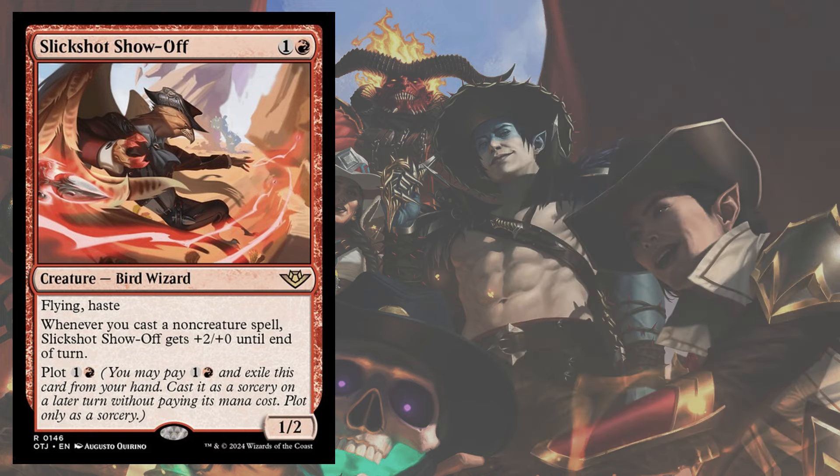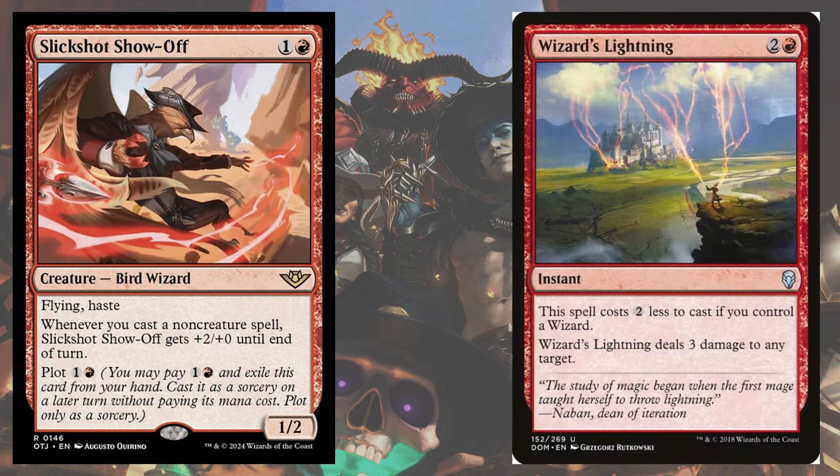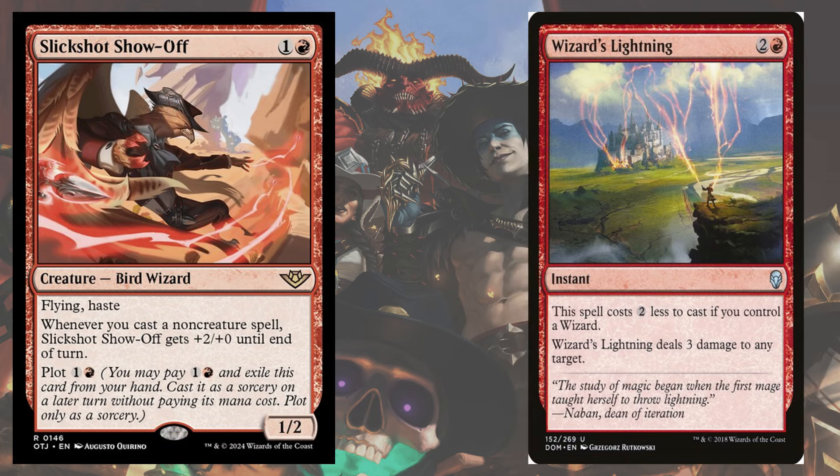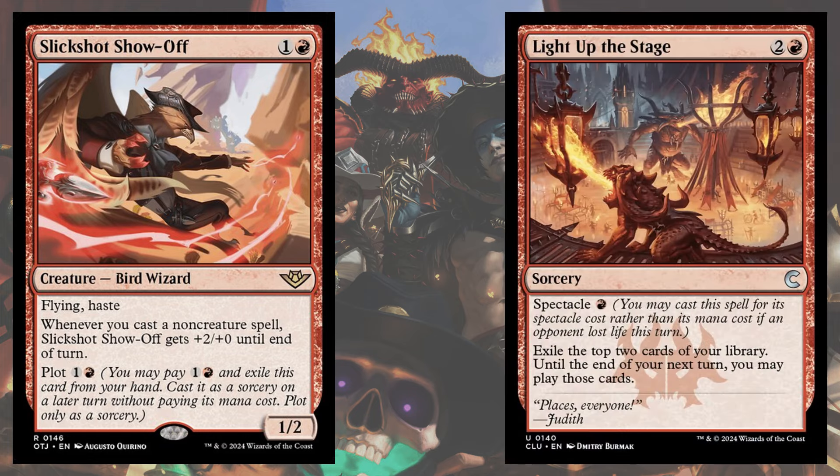You could always tweak the list a little bit, making a core package of creatures include enough Wizards so that Wizard's Lightning comes out to play alongside your other 3-damage burn spells and Light Up the Stage to keep burning away your opponent's life totals.